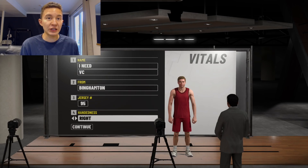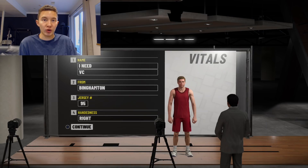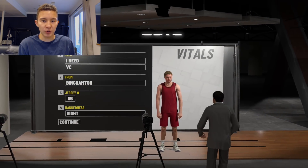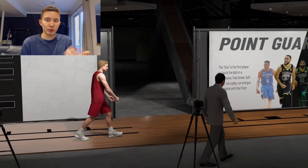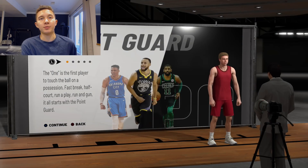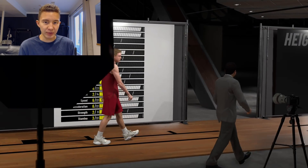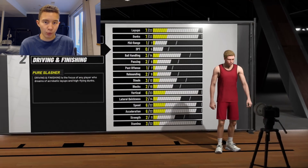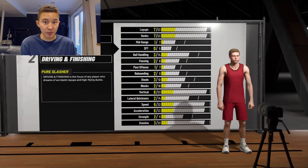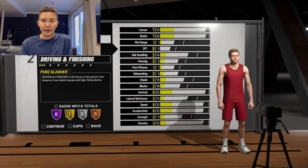The first thing is handiness — just go with whatever works for you, ideally what you've used before so you remember things more easily. For position, you're going to choose shooting guard. You don't want to pick point guard because you want somebody else running the point — this is a pure sharp build, not a playmaker. You're not going to be running point guard with this build.